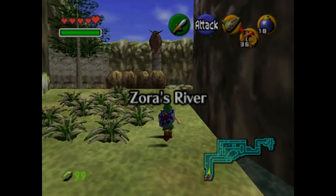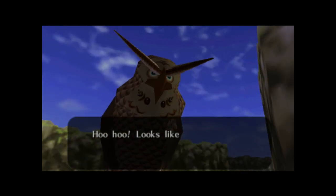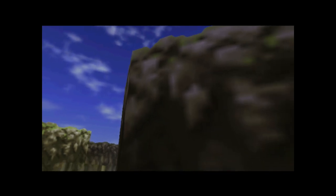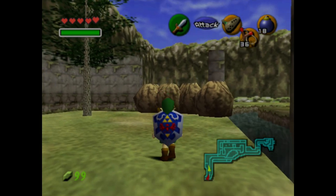So you want to be in Jabba Jabba's belly in the Ocarina of Time? Well, you've come to the right place. Let me show you how. You want to get the Zora Sapphire, you want to become engaged with Princess Rudo? Don't worry, I will show you how to get it done.